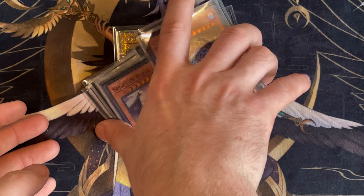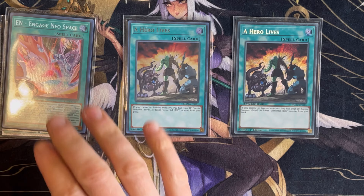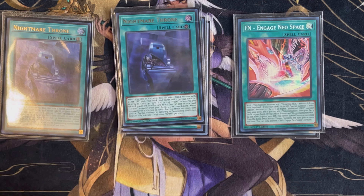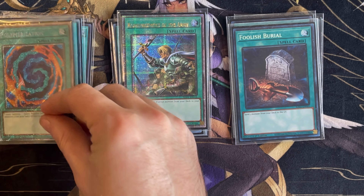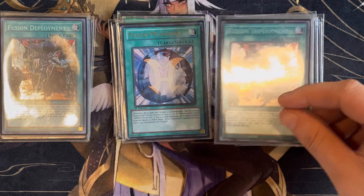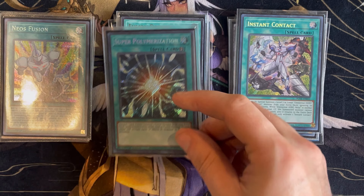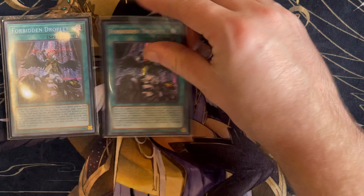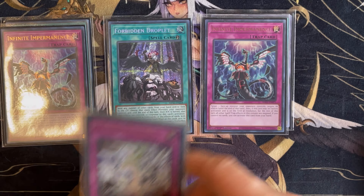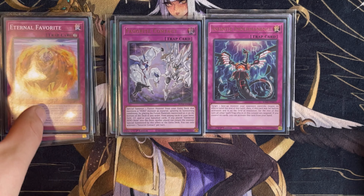For our spells: triple copies of Hero Lives, triple copies of Engage Neospace, triple copies of Nightmare Throne, one Emergency Call, one In-Shuffle, one Foolish Burial, one Reinforcements of the Army, two copies of Polymerization, one Miracle Fusion, two copies of Fusion Deployment, one Fusion Destiny, one Neos Fusion, one Instant Contact, one Super Polymerization, one Contact Out, Nightmare Pain, and for disruption: two copies of Droplet, one Called by the Grave. For traps: two Imperms, one Favorite Contact, and one Eternal Favorite.